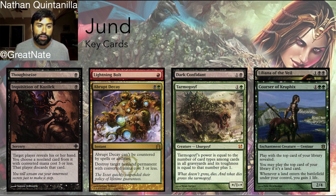These are Jund's key cards — what the deck is built around. You may hear that Jund is just black, green, red good stuff, meaning it plays all the best black, green, and red cards in the format, and that's basically true. It does so to great effect and can grind out a lot of decks. It's very difficult to stay ahead of Jund.